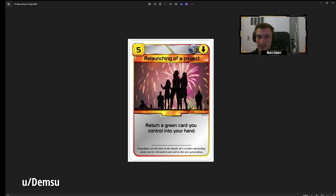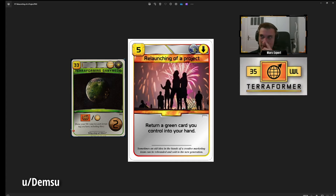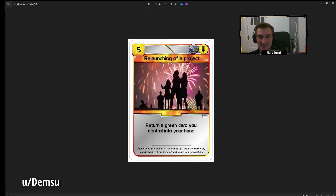I saw a card in the Prelude 2 preview that lets you do this with events and I thought it could break the game in some cases. But this one is also really good — definitely interesting. Terraforming Ganymede, for example: play it early to get Terraformer for four or five TR, go down the Jovian route, then play this in the last gen, take Terraforming Ganymede back and play it again for six, seven, or eight TR. That would be crazy. Interesting concept — I don't know if it would break the game, but really cool.